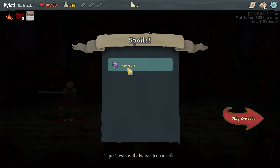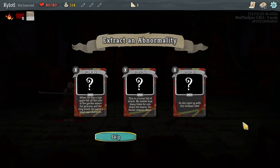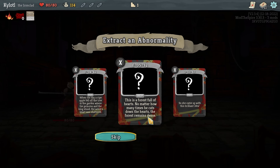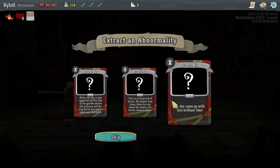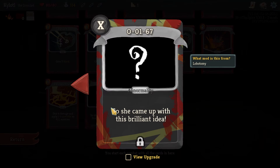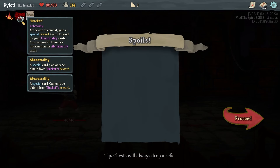Here's where the interesting thing comes in — 'Reward: Question Mark.' This is what the Lobcorp mod is doing for us: basically each fight we can choose an abnormality, and these are effectively cards that have effects you do not know of. We've got White's Apple, Warm-Hearted Woodsman, and Leticia. I'll take Leticia because she's probably the least likely to kill us.